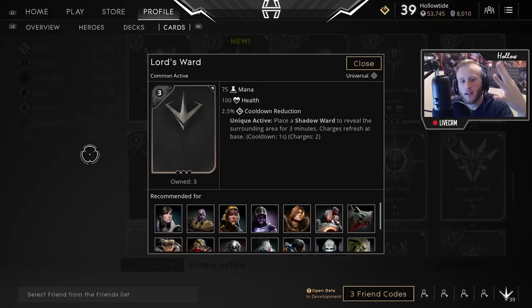Coming in at number 4 is another universal card and it is the Lord's Ward. One of the great things about this card is that you get 2 Shadow Wards which will reveal anybody near you on the map for 3 minutes. Amazing card — will definitely help you see people trying to gank you from the jungle. Number 4 and number 5 are definitely interchangeable.